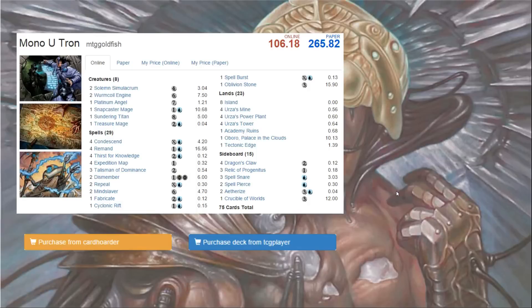So once again, this is the deck — about 100 tickets in Magic Online and $260 in real life. If you want to purchase it on Magic Online, I recommend checking out our sponsor Card Hoarder, who sponsored this video and lent the deck for testing. You can also purchase it from TCGplayer for the physical cards. On the right there will be links to the gameplay videos so you can watch the matchups against Splinter Twin and Red-Green Tron. I hope you found this video useful — if you want to see another budget deck in Standard, Legacy, or even Pauper, let me know in the comments below. Thanks, guys!